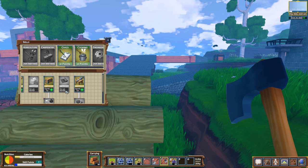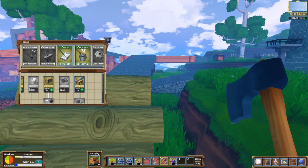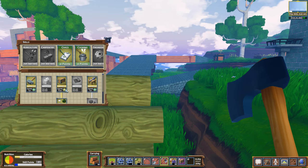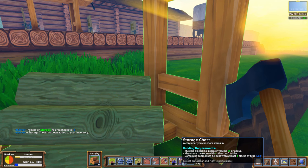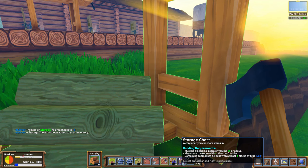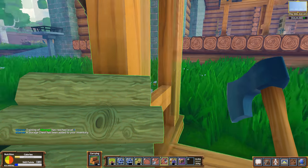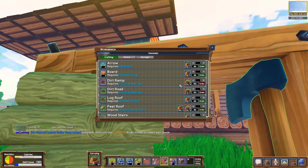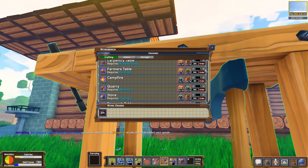Let's go ahead and grab ourselves that. Building construction, elections — I remember this stuff. So now, storage chest: a container you can store items in. Did it give us one for free? That's interesting — I didn't think it would. Well, let's go ahead and do this anyway. I'll make another one — no big deal. If I don't use it, someone else can. There we go. So when you have your storage chest — oh, some of our camis bulbs are done here. If you have a storage chest, how do you go about using it? Select toolbar and right click to place.